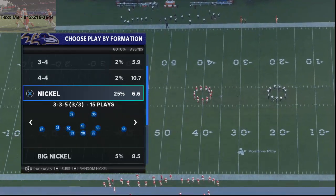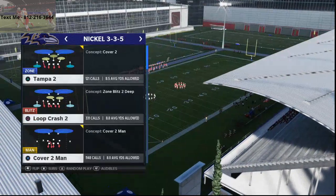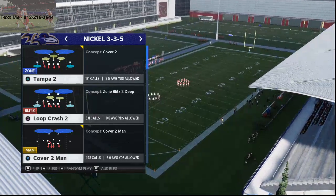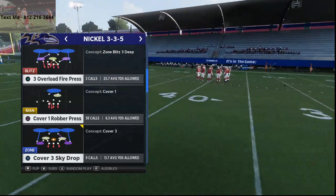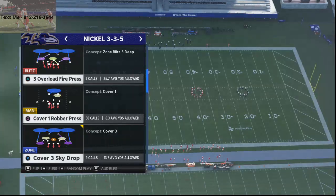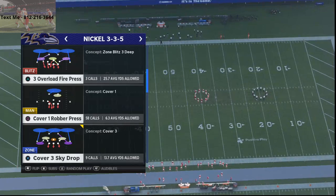So, Nickel 3-3-5 — and we are talking about the 4-6 playbook. I wrote a book on this playbook, and if you want to pick it up, you can find it in the description. It's my Madden 21 competitive bundle guide. But we're going to be talking about the Nickel 3-3-5 Overload Fire Press. This is a concept out of Nickel 3-3-5 that you can do from other plays, which we covered in the guide, but this specific blitz right here is pretty interesting.